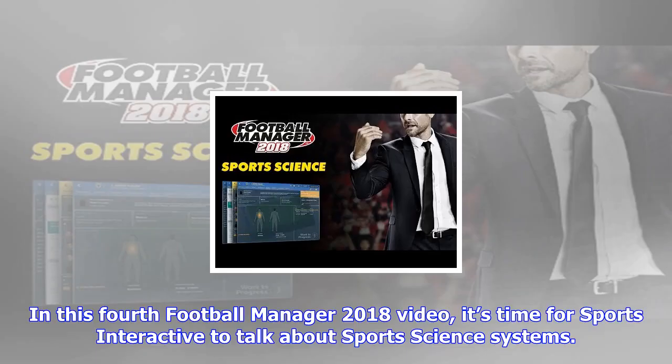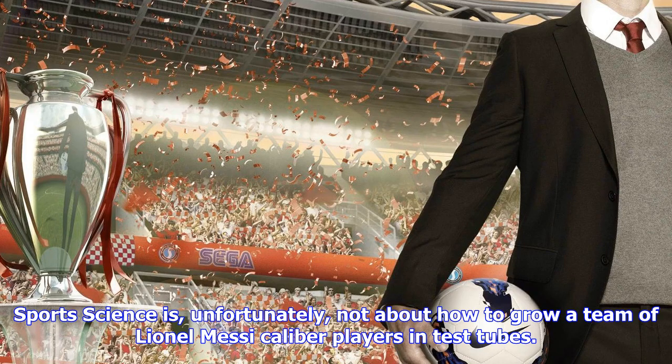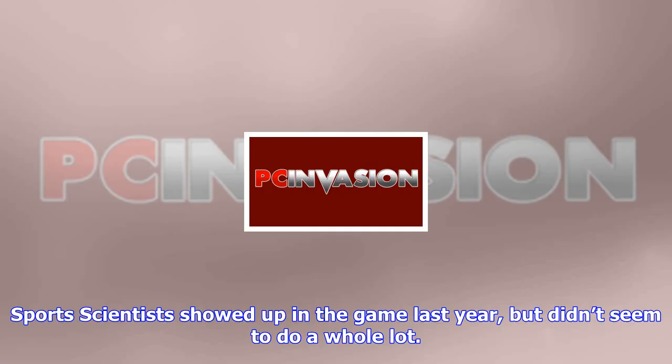In this fourth Football Manager 2018 video, it's time for Sports Interactive to talk about sports science systems. If you missed previous installments in this series, they talked about scouting and dynamics, then moved on to tactics. Sports sciences — unfortunately not about how to grow a team of Lionel Messi caliber players in test tubes — it's mostly about your Football Manager 2018 medical staff and how they can prevent you getting 57 cruciate ligament injuries every season.